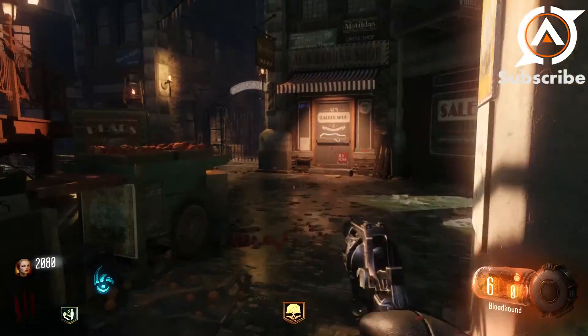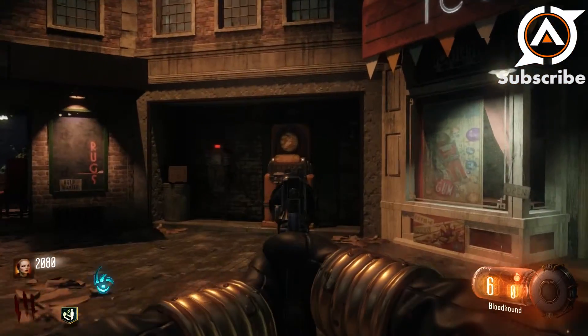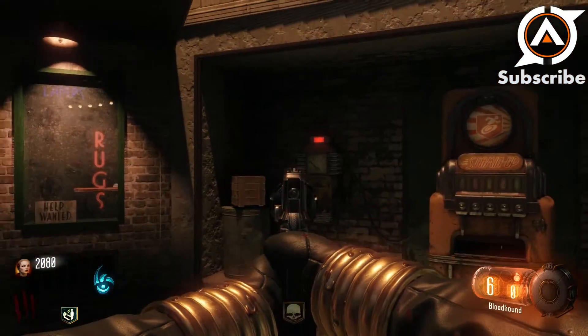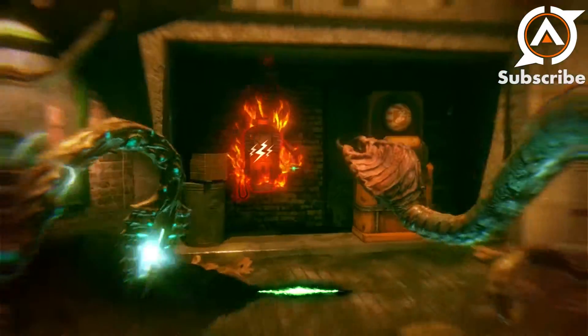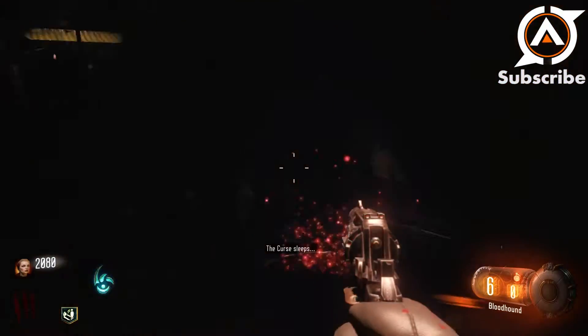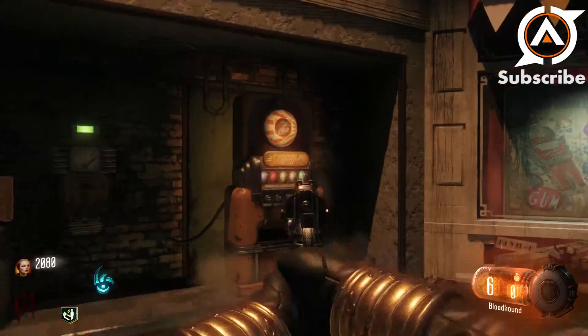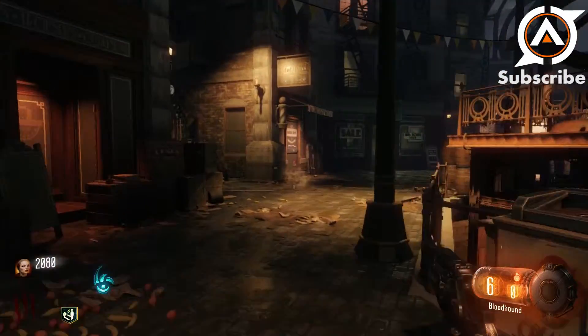After you exit the starting area you're faced with a large circular-shaped area. Here you can pick up Stamina Up very quickly — it's right on the opposite side. You don't have to buy any doors; just run to the other side of the area, power on Stamina Up, and there you go. Quick Revive and Stamina Up are both obtainable right off the bat — you can get these as early as round one, two, or three.